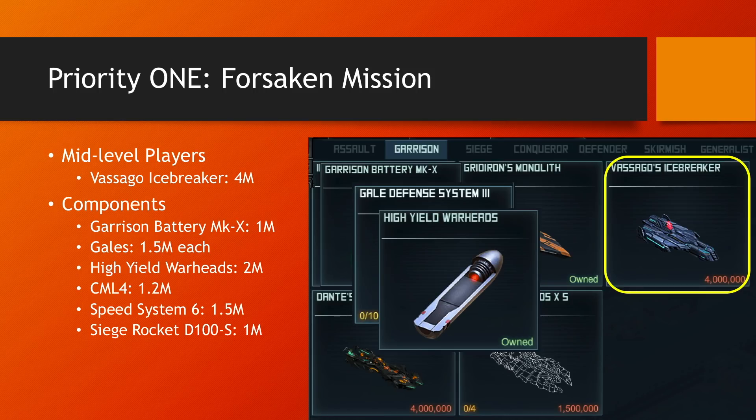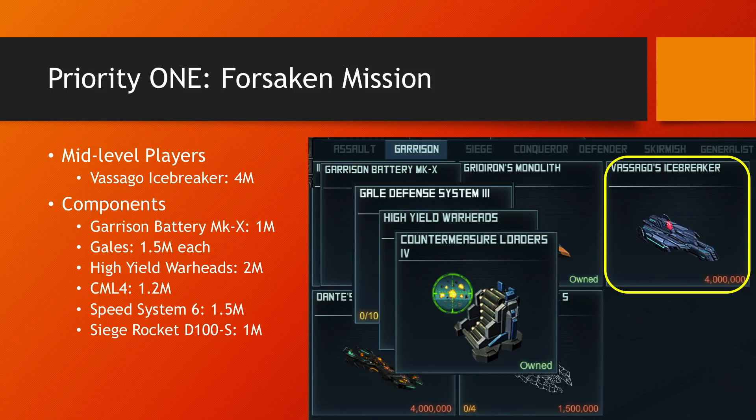Next, High Yield Warheads — this is a very good special for the Icebreakers. It gives them more building damage and more splash. Next, Countermeasure Loaders — this is a special not only good for this fleet, but for many other fleets you're gonna use across the board, so definitely get that one if you can for 1.2 million points. If you don't have it, downgrade and use Countermeasure Loaders 3, which is also available this raid.